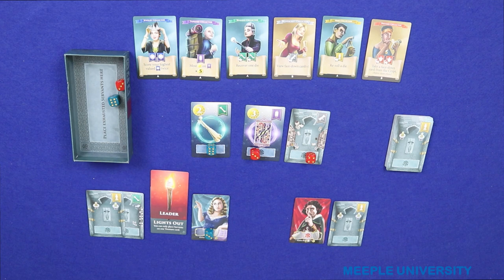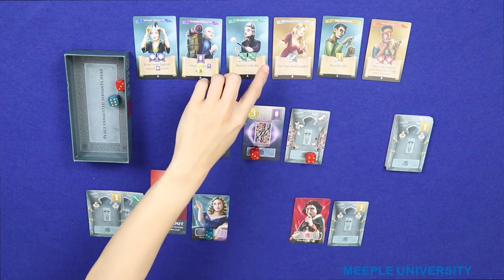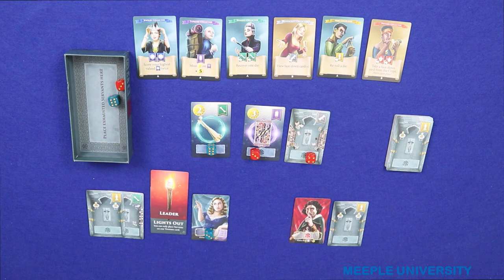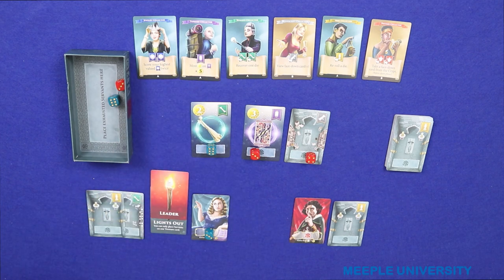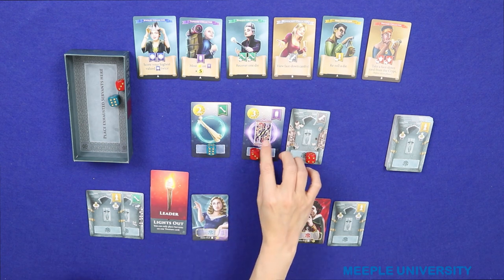Actually, the scroll one has a few face-down cards, so you can use one to actually flip. I think that's probably more valuable. And none of us has got the purple one. So I'm going to bid four on that one and bump Taryn out.